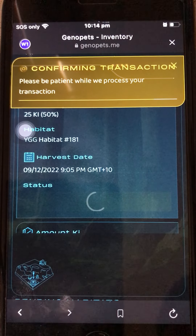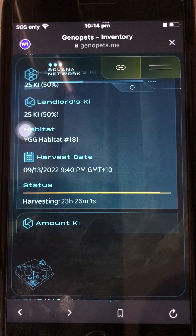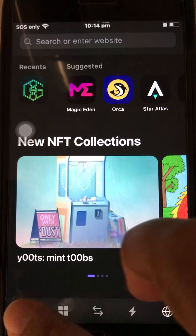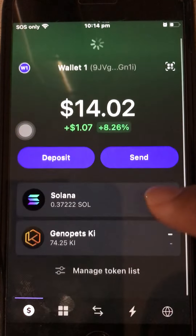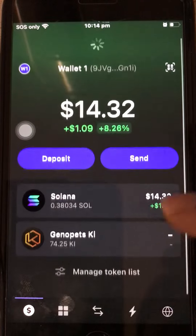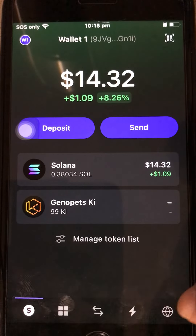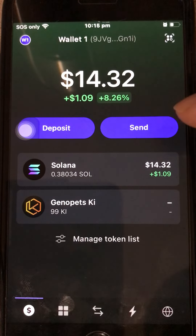Be very patient — do not do anything until you see the Key Claim Success message. Usually it takes a few minutes before it shows in your wallet, so just keep refreshing. Now it's there — 99 KEY. It's very plain and simple to farm and harvest KEY using the Phantom browser. Other wallets may also have a built-in browser you can check.